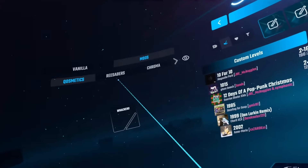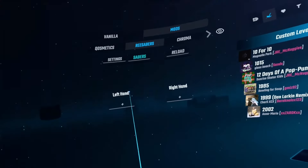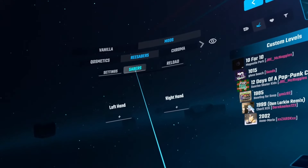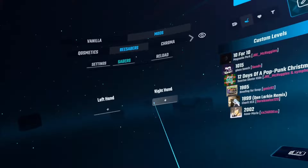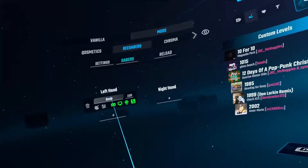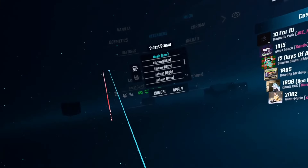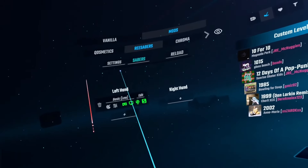Here we are in the Quest 2 — I still don't have a Quest 3 at the moment, waiting for some new things to come out before I bother buying one. The first thing you'll notice is it's not over on the main mods list. You need to go into where you'd go to select a song, then go to the mods tab, and then you'll see ReSabers.